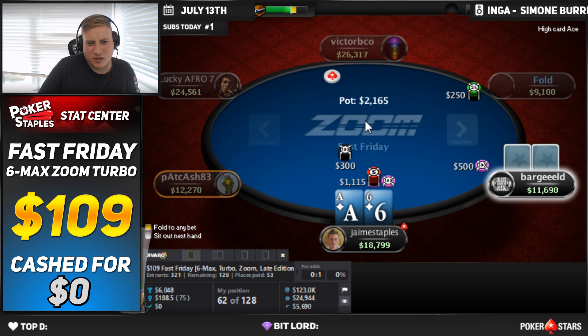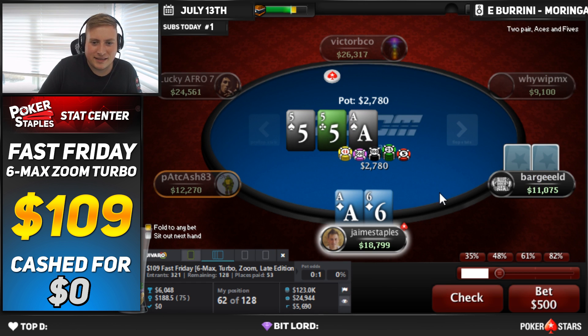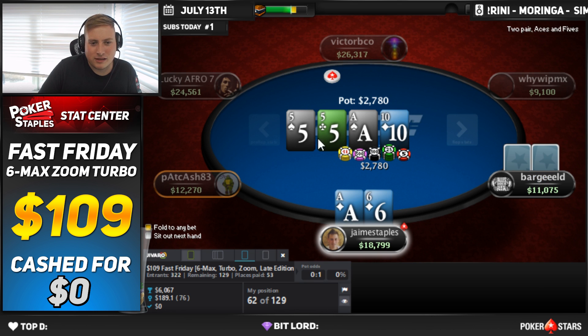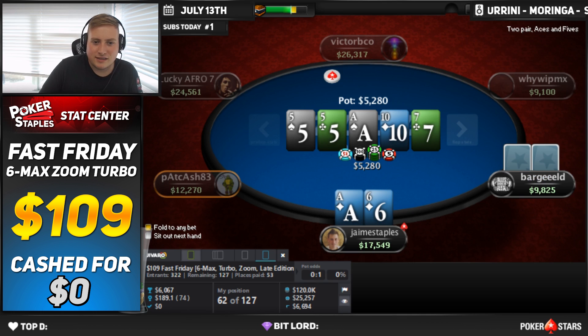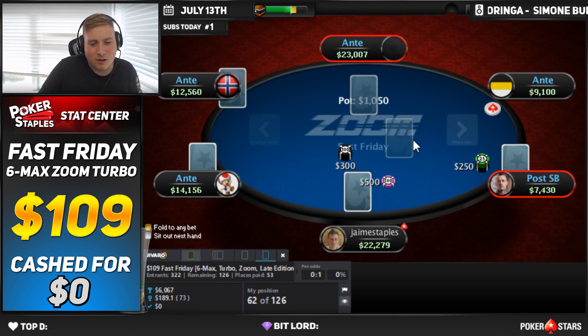So this is a turbo, but it's a zoom turbo, so it's actually more like a regular speed tournament just based on the amount of hands that you get. Now we have an Ace-5-5. Check back — it's close, right? Because we're going to want to bet a lot of our bluffs on this type of board, but also we should be somewhat worried about the 2-5s out there. I'll bet on the turn now when it goes check-check because I think I have the best hand. They end up having King-Queen of Spades and we take down a small one.